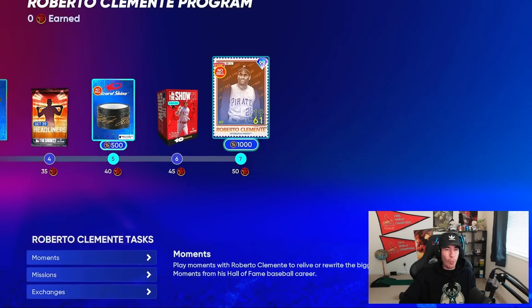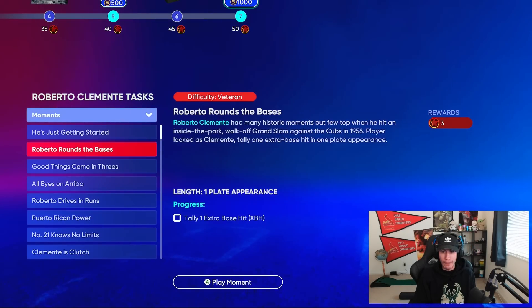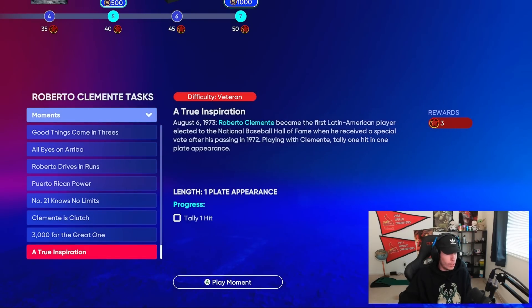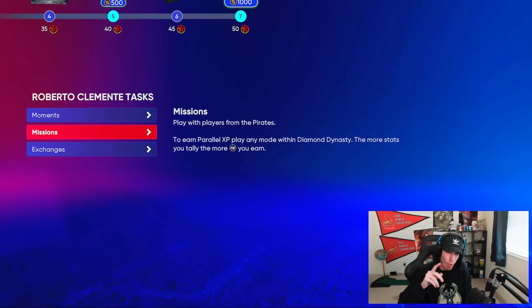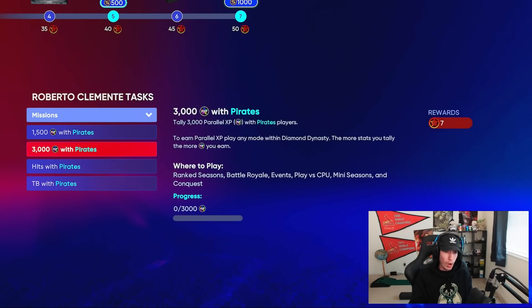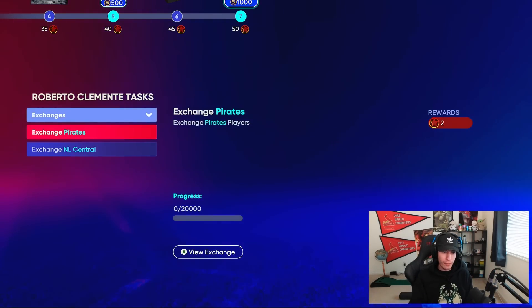Let's look at how you earn points. From Moments you can get 3, 6, 9, 12, 15, 18, 21, 24, 27, and 30 — so 30 points from Moments. From Missions you get 3, 10, 15, and 20 — so 20 points from Missions. If you just do the Moments and Missions, that's how you get to 50. Or if you wanted to cut six points short, you could exchange some Pirates or National League Central players.